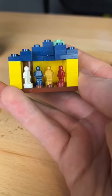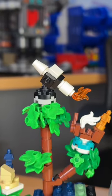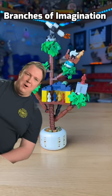I build this little box, and I put four characters inside. I build a microcastle, pyramid, pirate ship, and rocket ship, and now introducing Branches of Imagination. Holy smokes, the rookies can build.